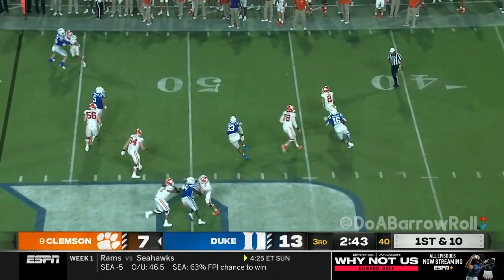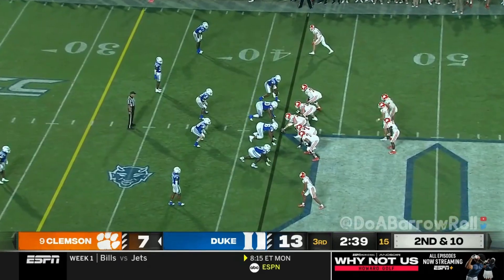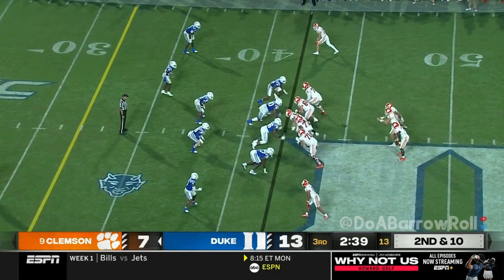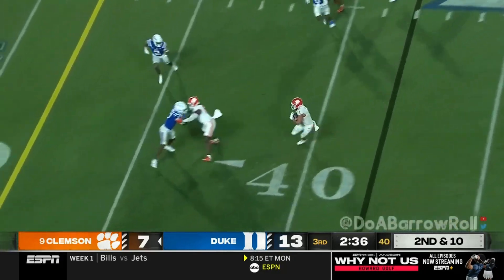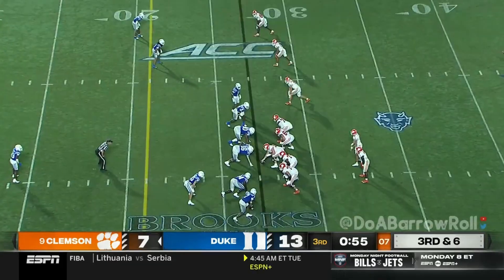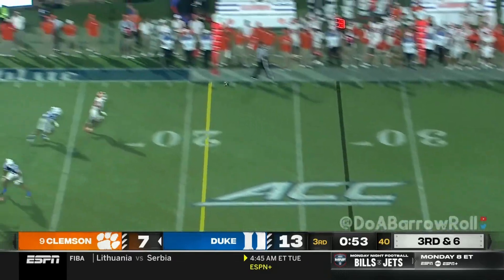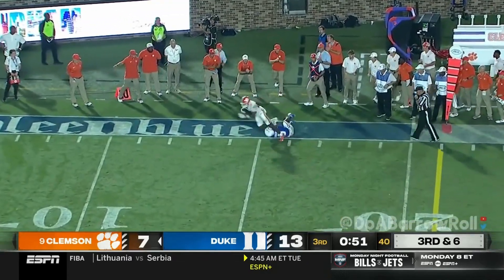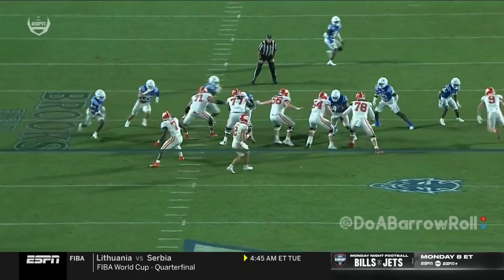Klubnik back to throw it, trying to set up a screen and throws it away, getting outside. Clemson ranked ninth in the country. Shipley on the catch out of the backfield. Klubnik will throw it — long pass, caught at the 15. Collins can't get away. Move the chains. That was a great throw that time by Klubnik.